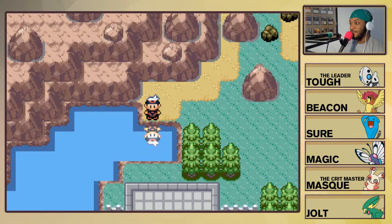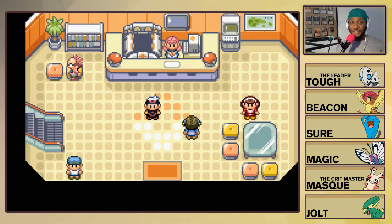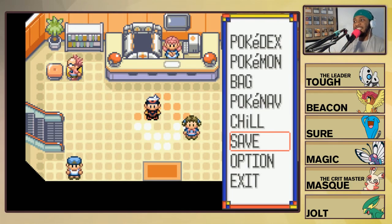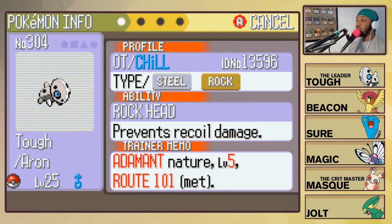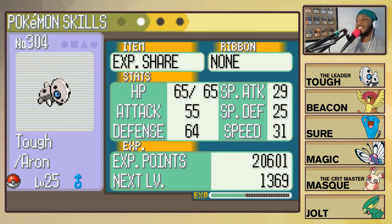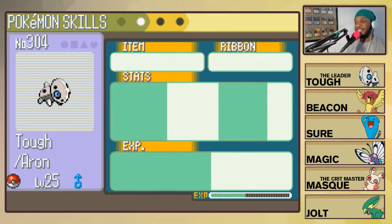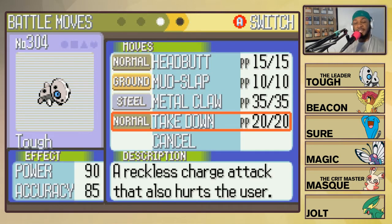Welcome to AltPlay, we're here with more of the Pokemon Ruby Nuzlocke. I did a little bit of training of the team as well as switching in and out some members. Let's take a look at our team. We've got Tough, our Adamant Aron with the Rock Head ability. Look at that experience bar doing its business. It has Headbutt, Mud-Slap, Metal Claw, and Takedown. We finally have a move to take care of that Rock Head ability - Takedown normally deals recoil damage, but because of Rock Head, Takedown is just a really strong Tackle, so I got rid of Tackle.